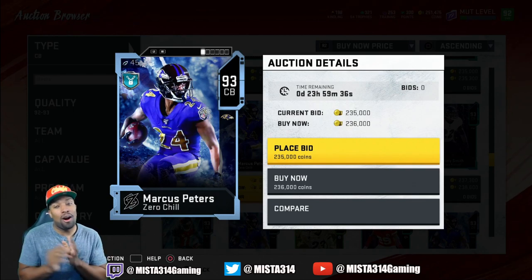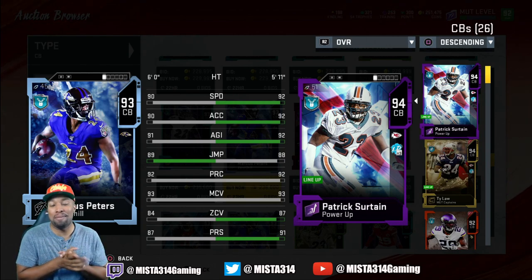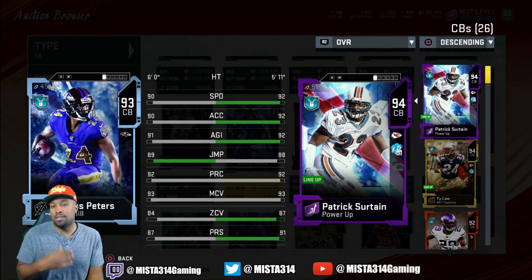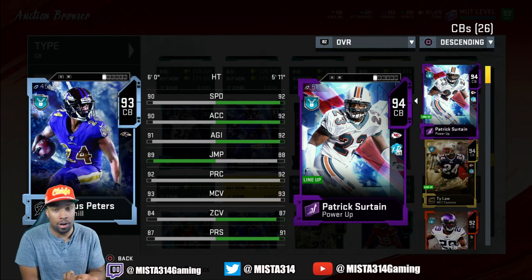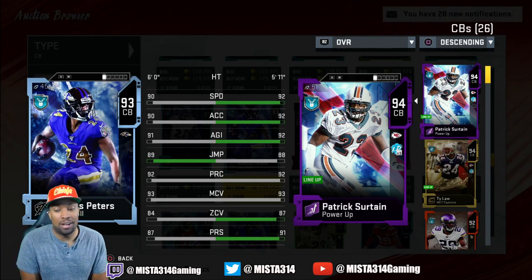They also hooked us up with a Marcus Peters card for Ravens, Rams, or Chiefs theme teams. Let's see what he's looking like. He's got 90 speed, 90 acceleration, 91 agility, 89 jump - obviously all stats powered up - 93 man coverage, 84 zone. That's what I don't get: he's more of a zone coverage corner, not really a man guy. 87 press - that ain't gonna cut it for my squad.